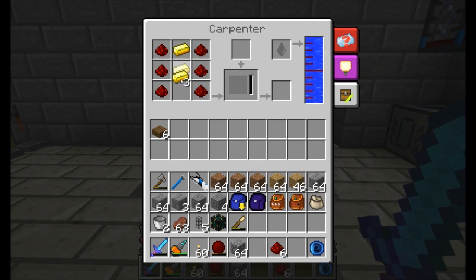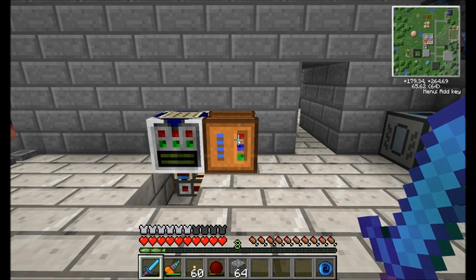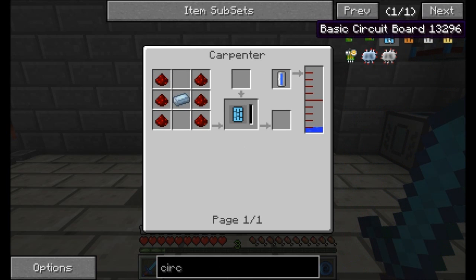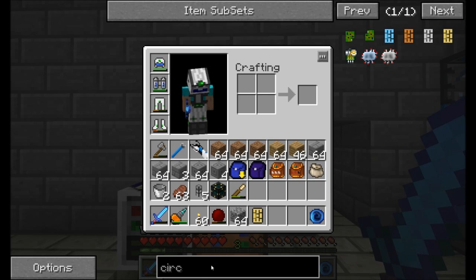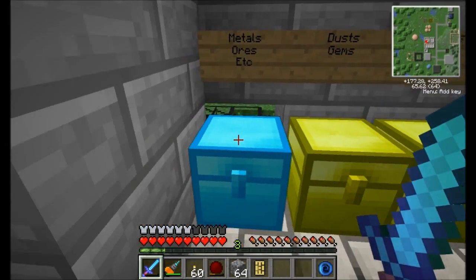So the next item I want to make here is this one — it's called the intricate circuit board. It's the most complex circuit board available at the time being in forestry. So let's take a look at the circuit boards in NEI. You'll see there's the basic one, which you've already used. We've also got enhanced, refined, and intricate — intricate being, like I said, the most complex. Now the thing about these different circuit boards is you can program them with electron tubes, and the way to do that is to use the soldering iron. This guy's not too hard to make — you just need a piece of bronze and three iron in that carpenter again.